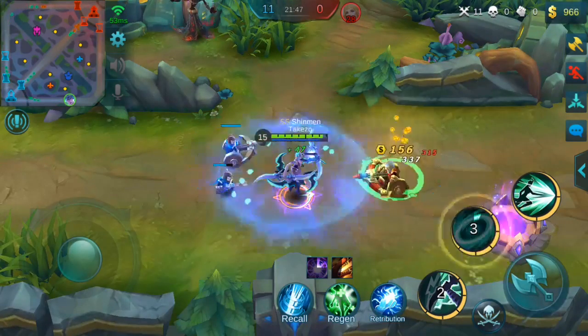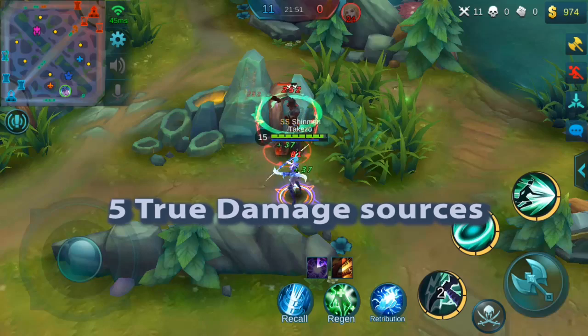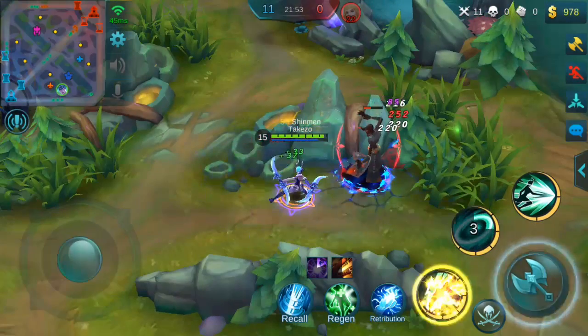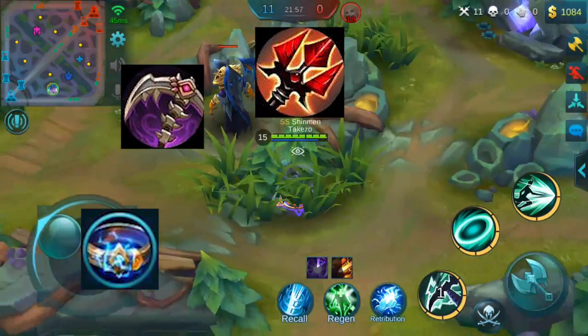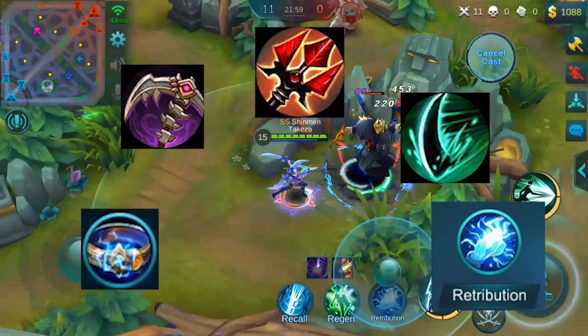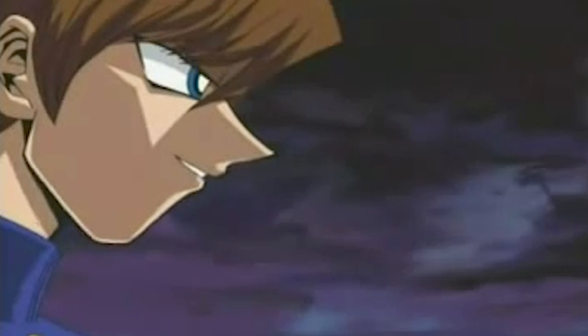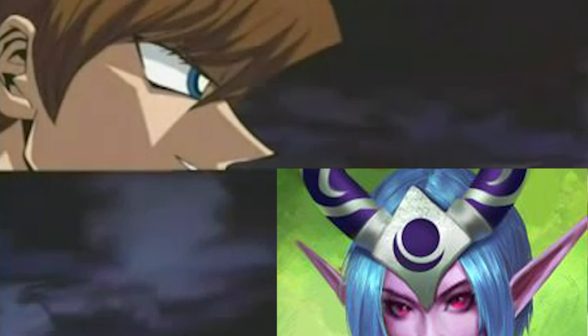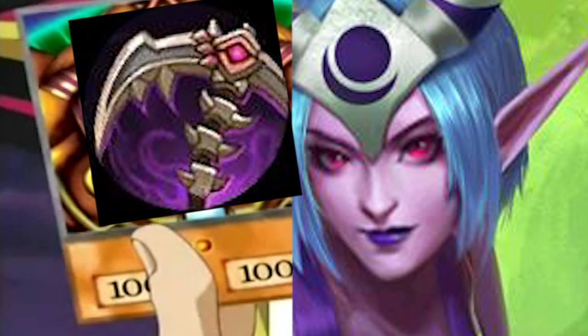Karina has a total of five true damage sources: Thunder Belt, Calamity Scythe, Endless Battle, her Passive, and Retribution. It's like the Yu-Gi-Oh moment — draw your last pathetic card so I can end this, Yugi. My grandpa's deck has no pathetic cards, Kaiba. But it does contain the unstoppable Exodia — I've assembled all five special cards, all five pieces of the puzzle.